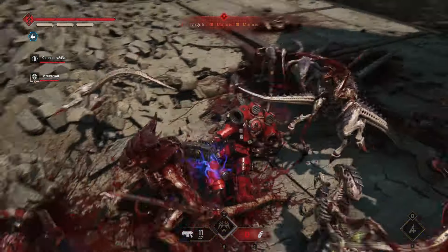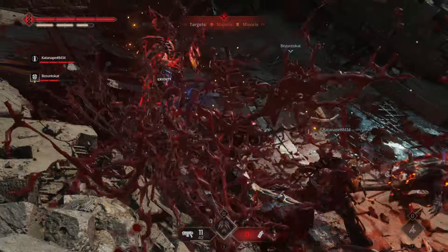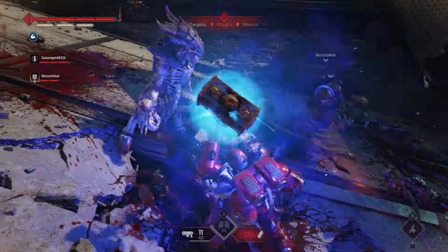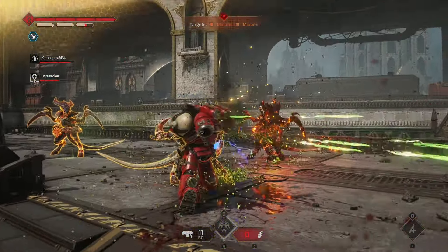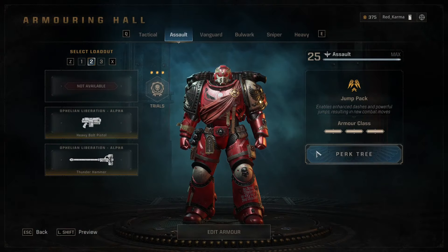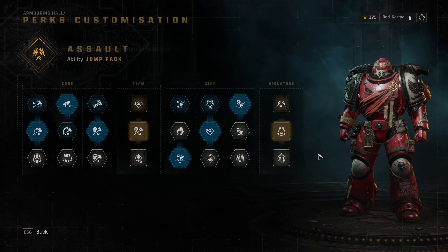Combined with your class ability — your jump pack — you can close distance very quickly and cause massive damage to multiple targets. By charging the Thunder Hammer, you can also make quick work of a single target, clearing out the little ones around them simultaneously.